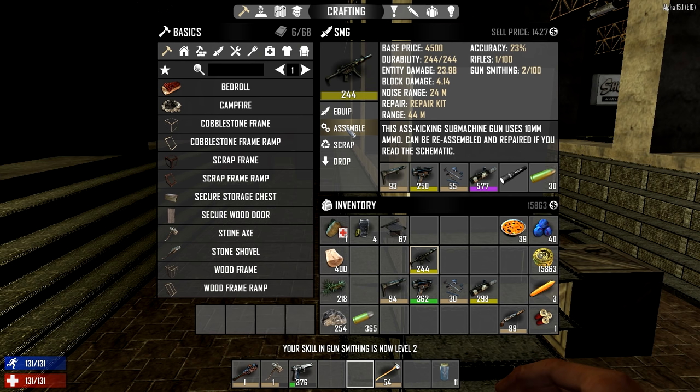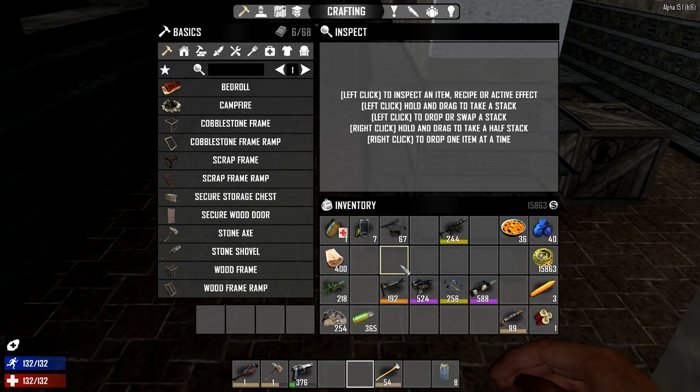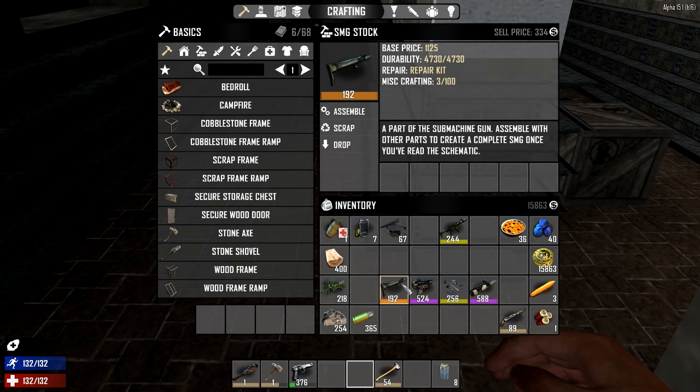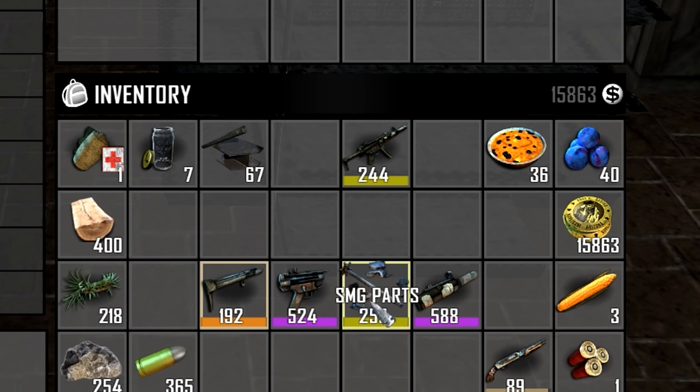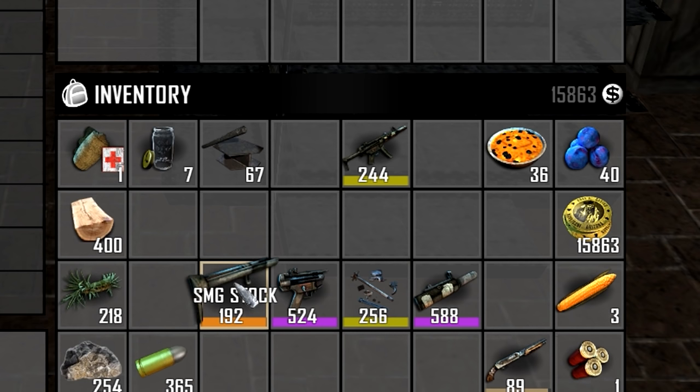But once you go through and read it, now you have all the knowledge you need to be able to break it down to individual pieces. As you can see, you can scrap it, or you can assemble it to be able to upgrade pieces on it. Once you've actually read the schematic and you know how to create a weapon, you have to have four parts of every gun: the basic stock for that weapon, a receiver, a barrel, and the parts for that weapon. Each one will have it — it'll say shotgun parts, or rifle parts, or AK-47 parts. It's going to say parts.